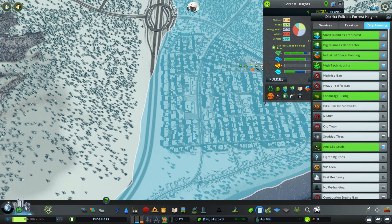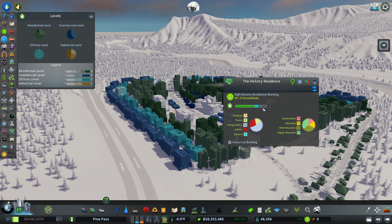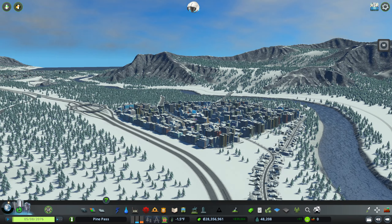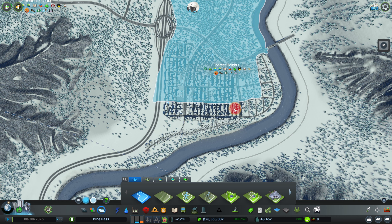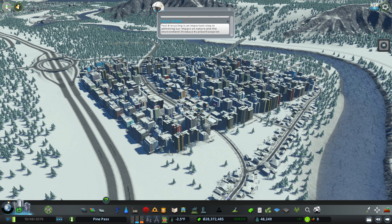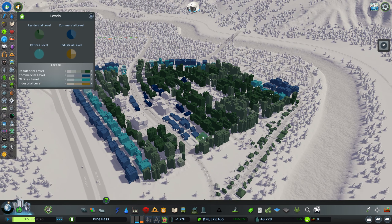I took the high-rise ban off. There's no reason to have a high-rise ban over here — this is meant to be a high-density city. We could have it scale up since we do have some low-density stuff here. It is going to cause us to lose a few homes and offices, but I think I'm okay with that. Nothing up here is level 5 anyway, so we're not really going to lose anything.